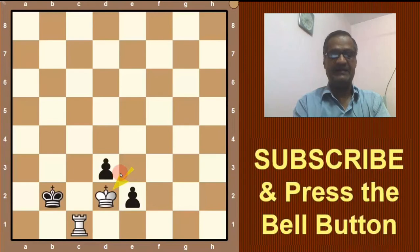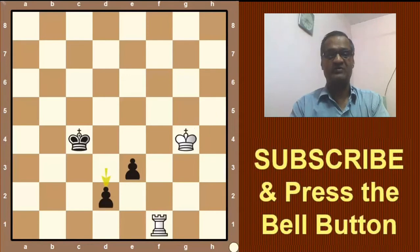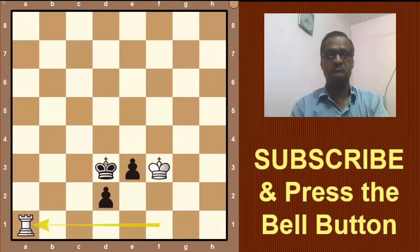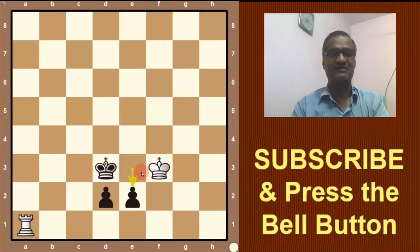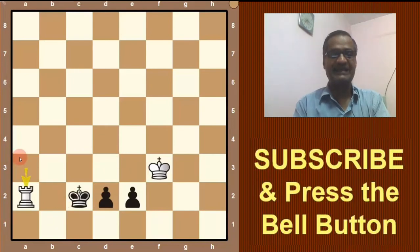We will take back the position here. If here black plays d2 then what will happen? King will come to f3. Now king on d3 — let's say — then rook will go to a1. And now what to do? If this pawn moves to e2, then white will go for check on a3, rook a3 check. King will go to c2 and here again he can give check. Then if here black goes to d3, then perpetual check.